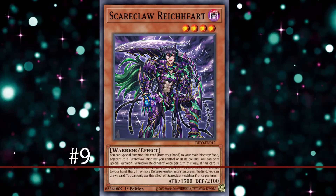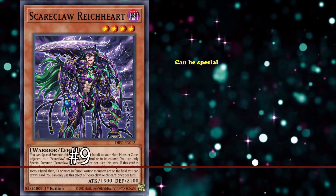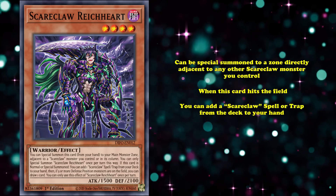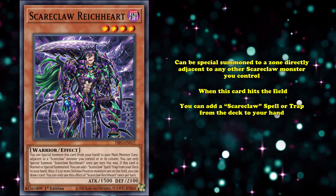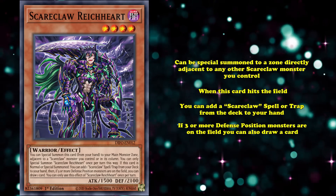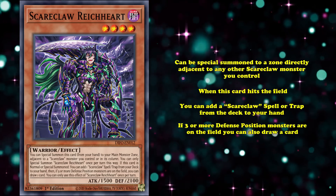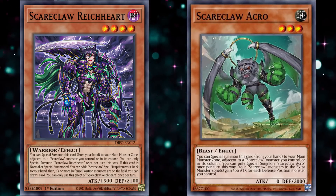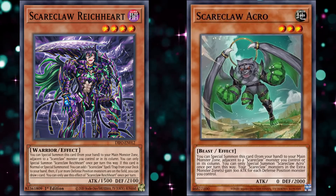At number 9, we have Scareclaw Reichheart. This card can be special summoned to a zone directly adjacent to any other Scareclaw monster you control. When this card hits the field, you can add a Scareclaw Spell or Trap from your deck to your hand, and then if there are three or more defense-position monsters on the field, you can also draw a card. The Scareclaw main deck monsters all share the same summoning condition, but Reichheart is the only one with an effect that actually gives you any card advantage.